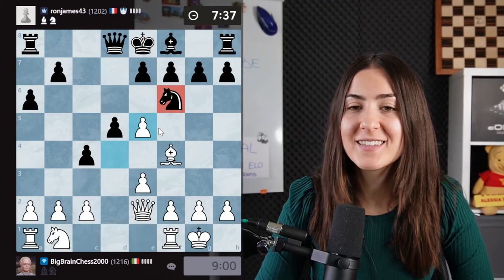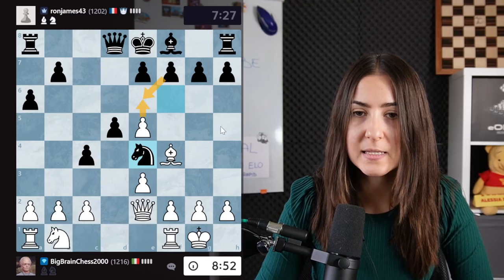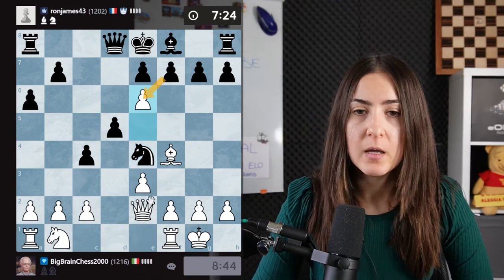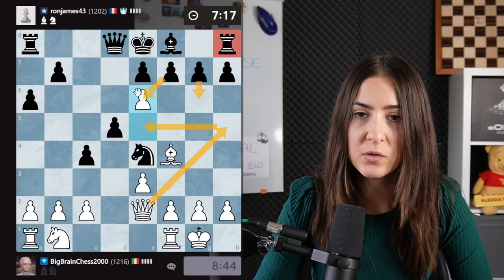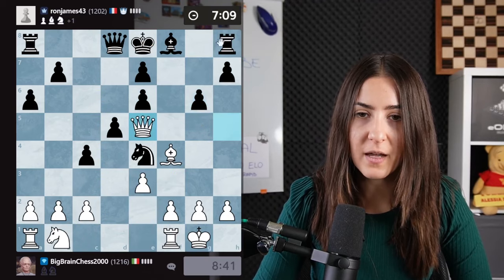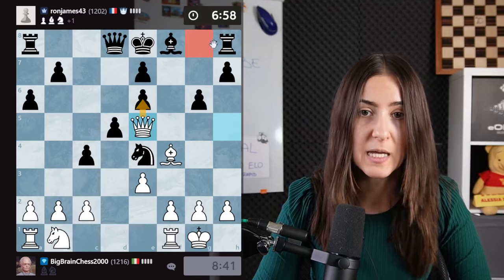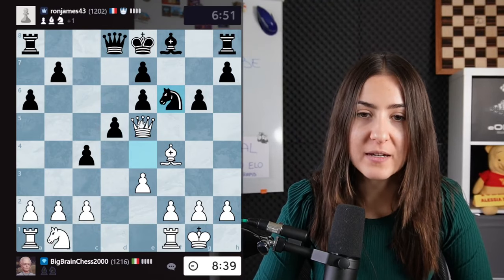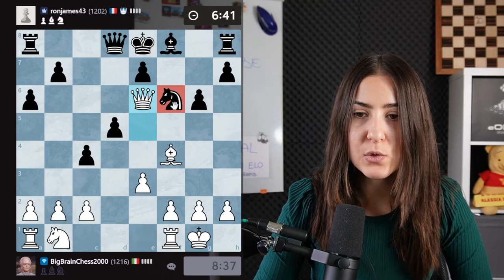I can see something spicy — a pawn sacrifice. Pawn takes, the pawn pushes, I go with the queen here giving an annoying check. After g6, queen e5 attacking the rook and the pawn. After they move, I take the pawn back. We attack the rook and the pawn — the rook has to move to only one square. If the rook moves again, I go with the bishop and the rook is lost.